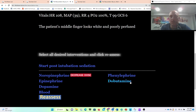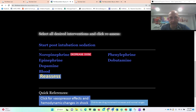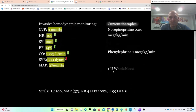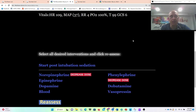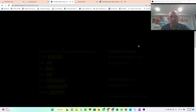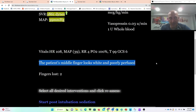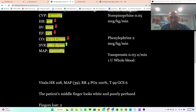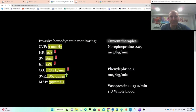You can click the Decrease Dose or Stop Dose buttons in order to remove them. Just to show you what really happens — his middle finger now looks white and poorly perfused. The longer you have your afterload too high, the more fingers you're going to lose, and the game does keep track.